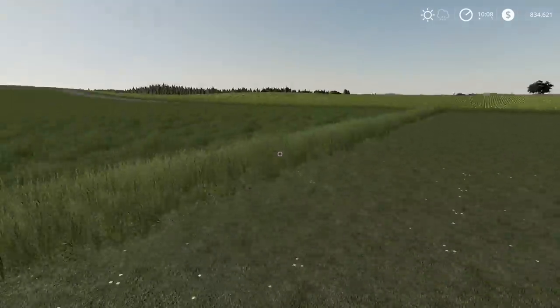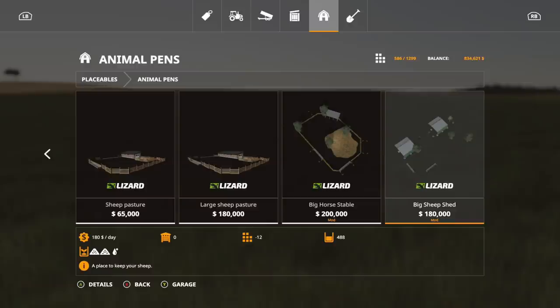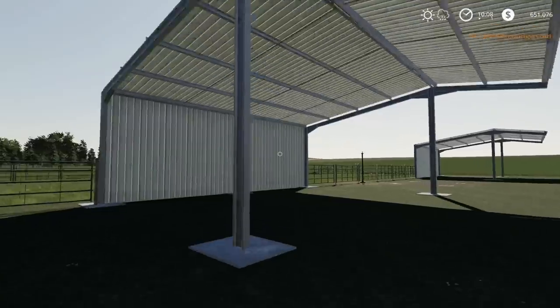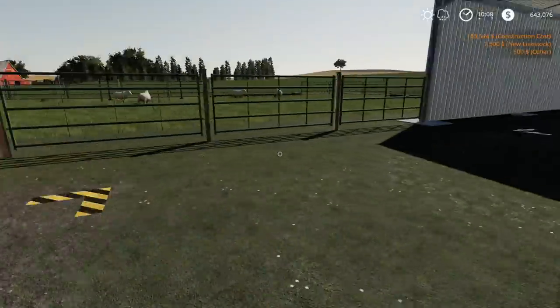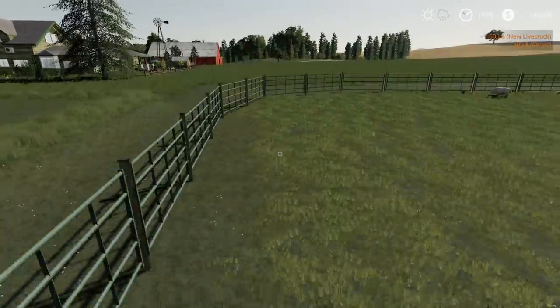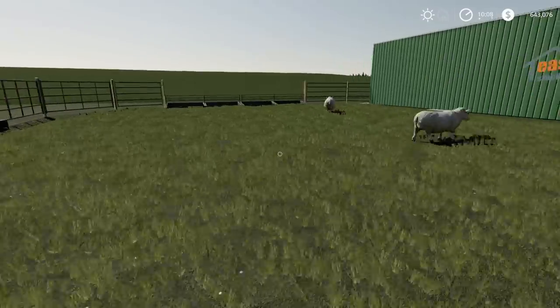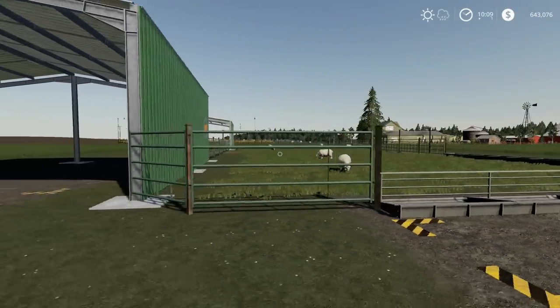The next placeable is the Big Sheep Shed, which says it holds 488 sheep. It's $180,000 and 12 slots. It requires a big area and comes with really nice little sheds. Let's place it and get a few sheep. This is probably where their wool comes out. There's a water area and a feed area. They made this from the easy sheds. So that is the Big Sheep Shed.